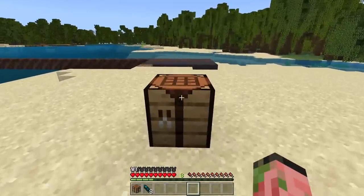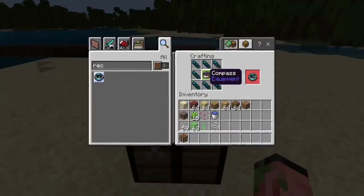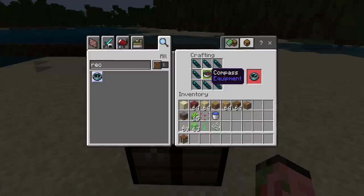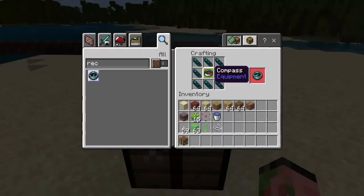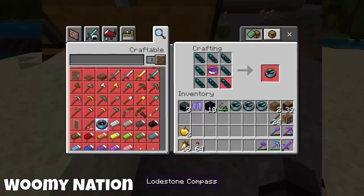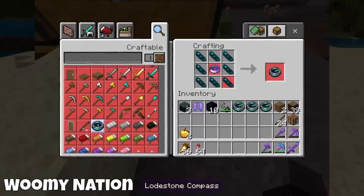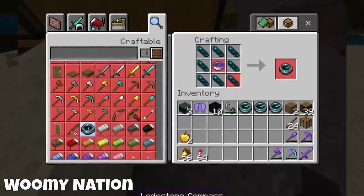Sometimes the crafting recipe for the recovery compass is requesting a lodestone compass instead of a regular compass. It'll still work if you use a regular compass, but it's kind of weird that it shows a lodestone compass in the crafting menu. I haven't seen this bug personally, but a few people from our community have sent me screenshots, so it is something that might happen to you. If it does, just use a regular compass — it'll still work fine.